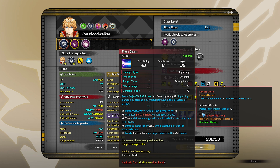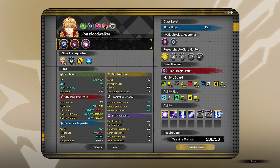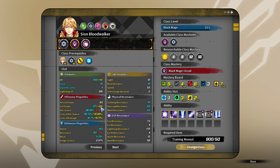85% ESP power plus 100 lightning SP, electric shock debuff. Creates electric field on the target area with 25% chance - it's an area type and a shooting type, so we have range here. Flash beam cannon - this looks like range attacking which I wanted. And what does battle mage have? Fire boost towards HP and attack power, and little SP power, whereas the black mage has a lot of SP power.